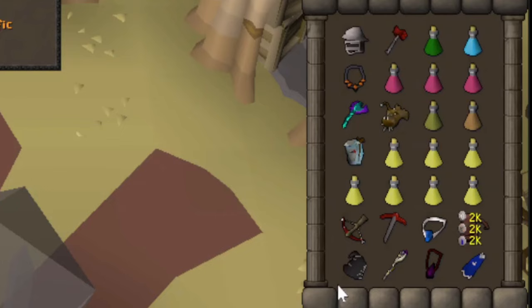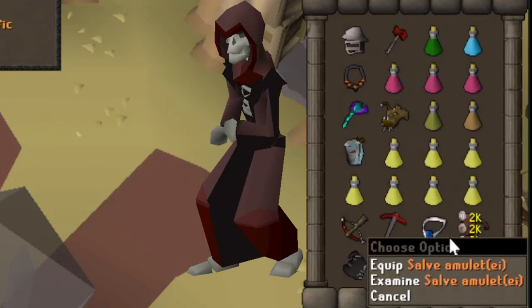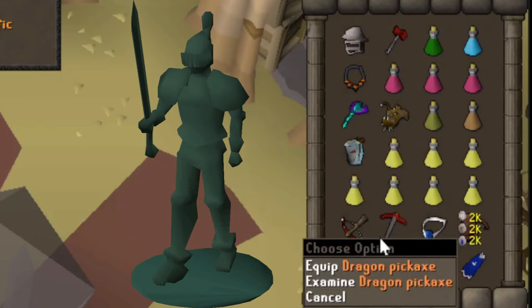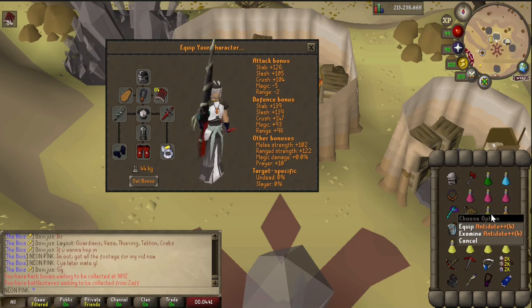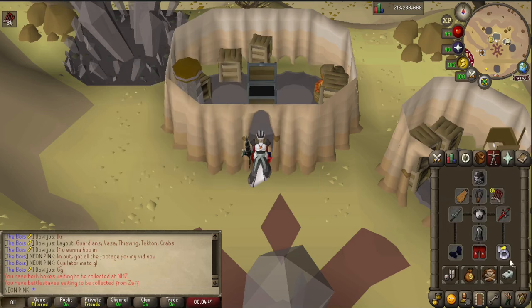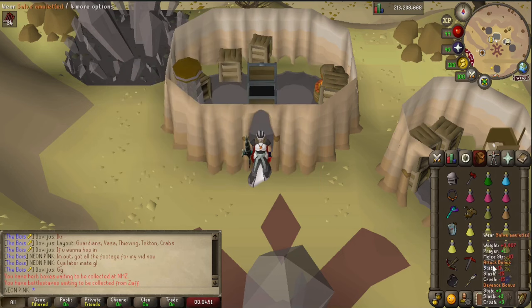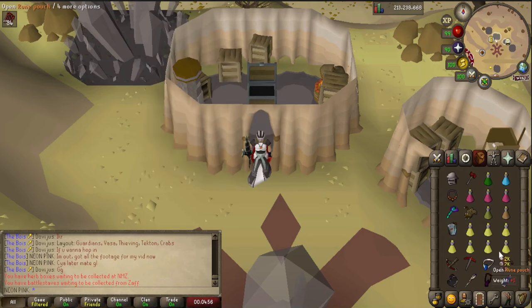Above my mage switch I place my specialty items. These are only required in certain rooms, but I bring them on every raid because those rooms are so common. The crossbow is for shamans and skeletal mystics to get some extra long range. The salve amulet is for skeletal mystics, which count as undead monsters. The dragon pick is for guardians. The antidote is used as protection against shamans. Don't worry about taking all this information in now — I'll come back to it later. We will also bring a rune pouch filled with water strike spells. Only one person in the party needs to bring this, but I recommend you bring it just in case your other party members forgot.